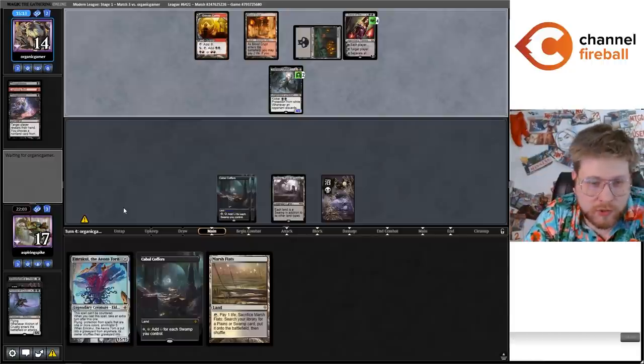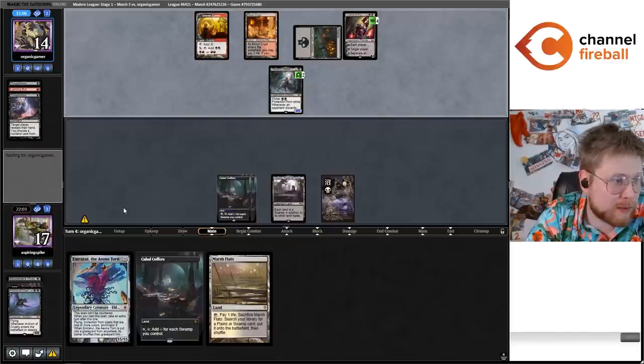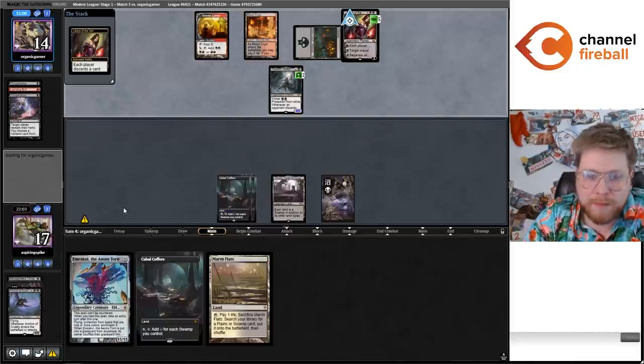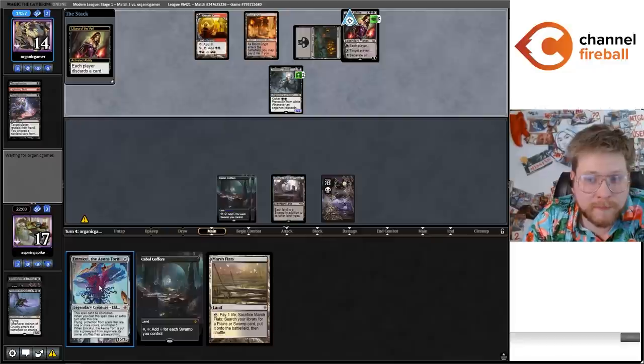This is kind of the same situation we were in last game. A pretty common situation for this matchup where you've got millions of mana and your opponent gets all your threats out of your hand and you just need to top deck anything — Invoke Despair, Karn, Griselbrand, Archon of Cruelty — maybe not the Emrakul again. And last game we couldn't top deck any of those cards.